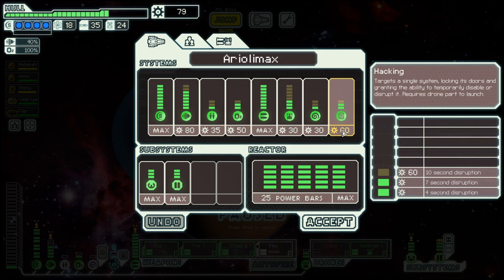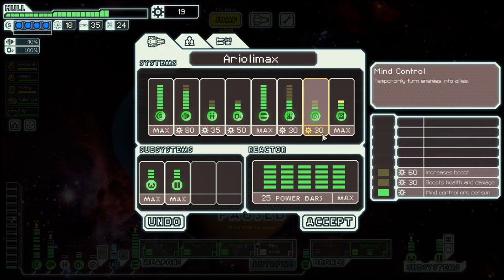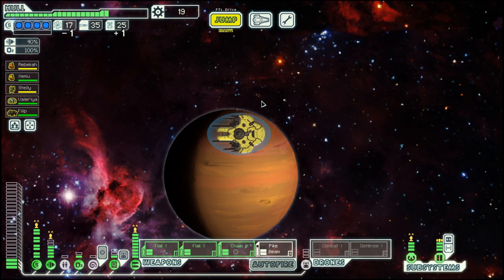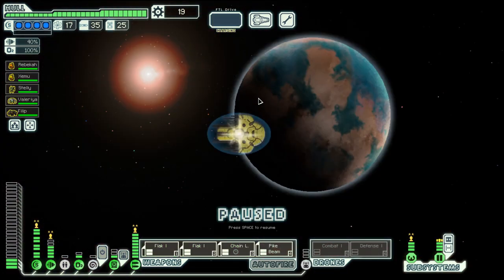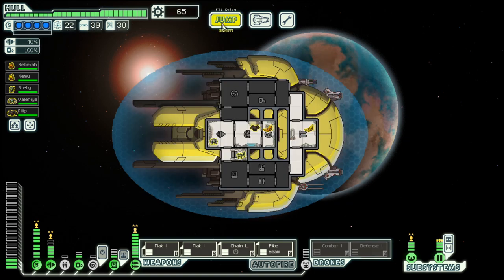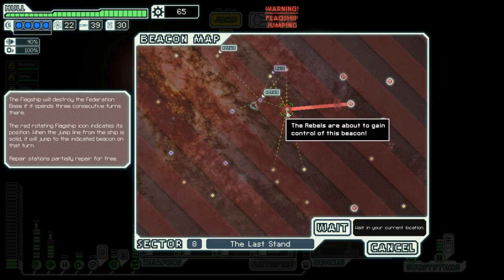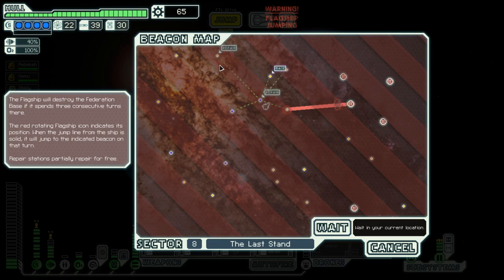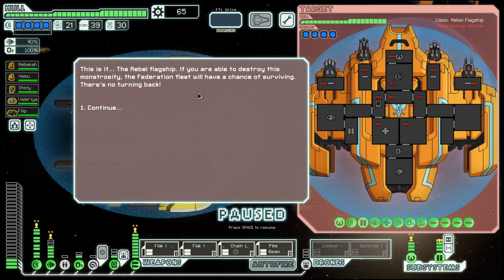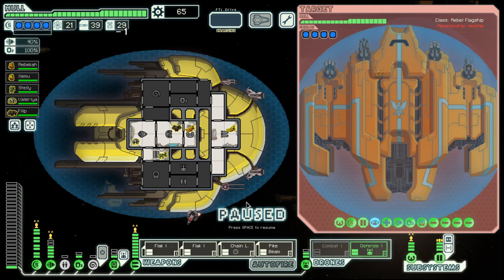We shall spend that scrap - one upgrade here and save the rest for later. We go to this repair station where we get more scrap and the rest of our hull repaired. Then we shall go to this base, and hopefully the repair station is still there in case we take damage.